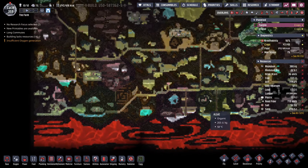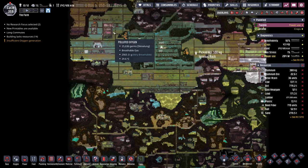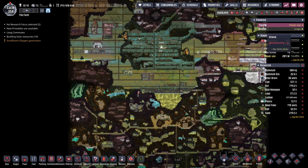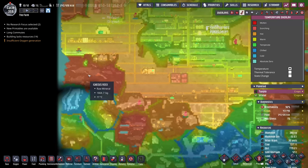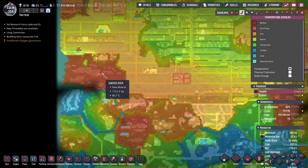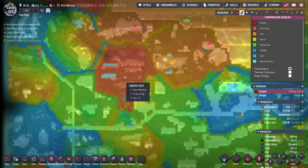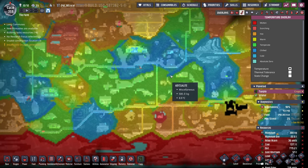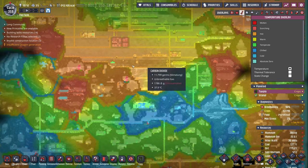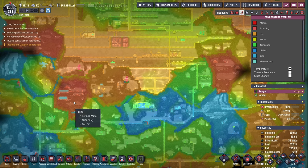Speaking of biome temperatures, I'm still considering whether we want suits on each individual access point or just suits as people leave the base. But after looking around, the hot areas of the base go from 75 up to 80 degrees, so I think our dupes would still be fine running through and digging everything up. The overall environment should be able to equalize with these little hot areas as soon as we break them open, so we shouldn't have to worry about it.